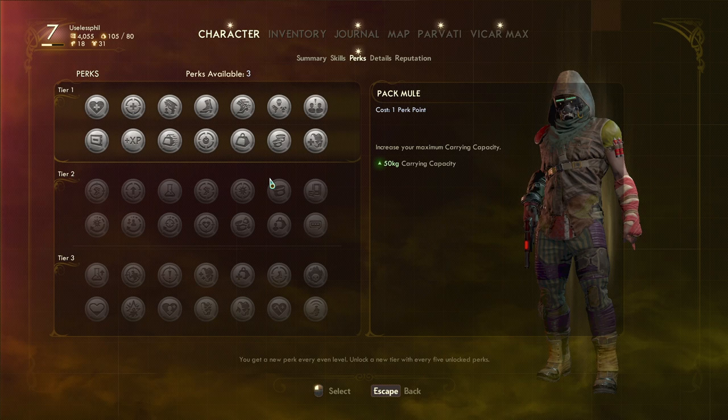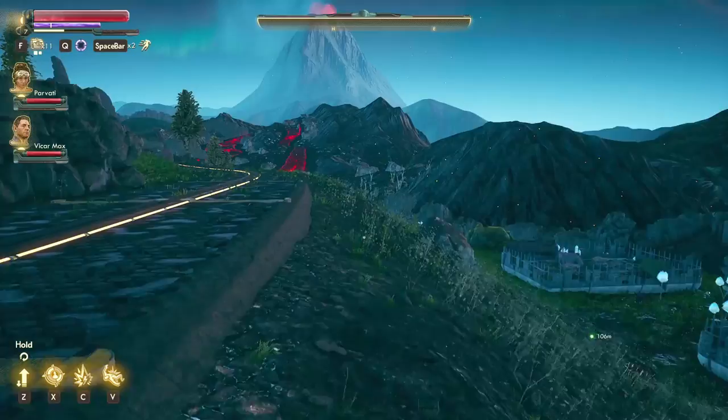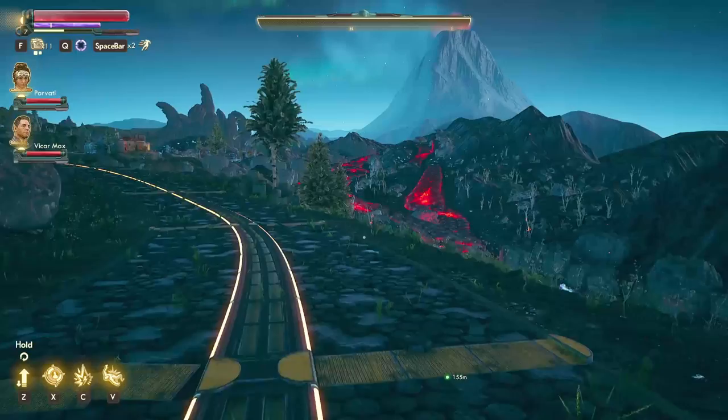My first tip is to pick up the Cheetah perk as early as you possibly can. The Cheetah perk is a tier 1 perk, which means you can pick it up as early as level 2, and what it does is it increases the sprint speed by 20%. Since sprinting doesn't drain stamina in The Outer Worlds, you can sprint for as long as you like. And since it's an open world title with a whole lot of traveling in between point A and point B, it should come as no surprise why it's really useful to have faster sprinting.